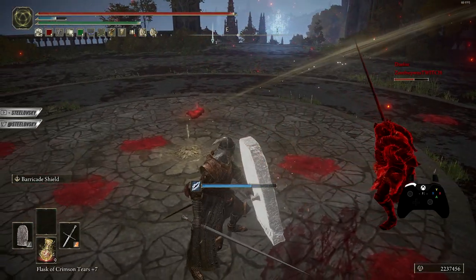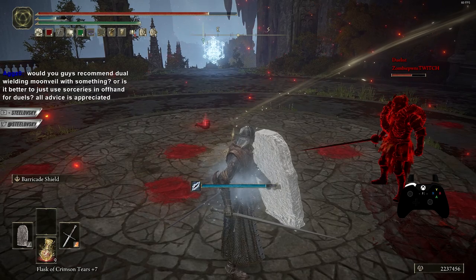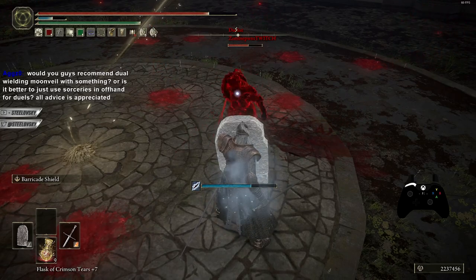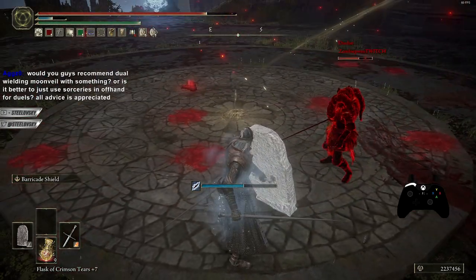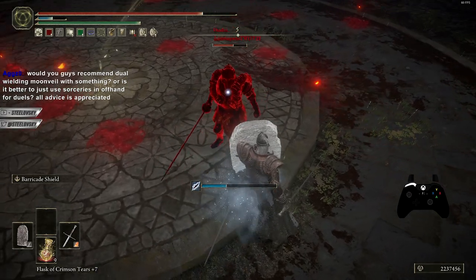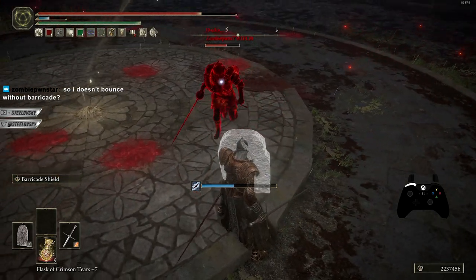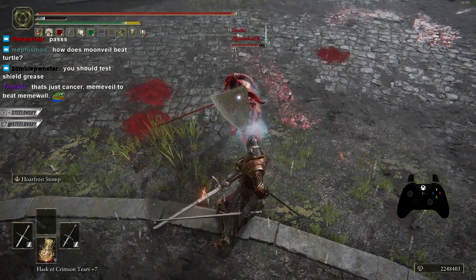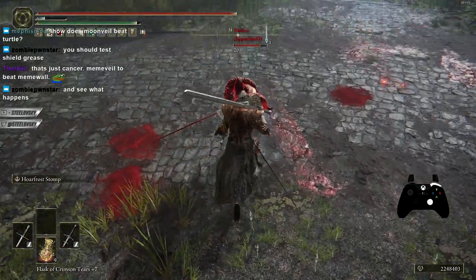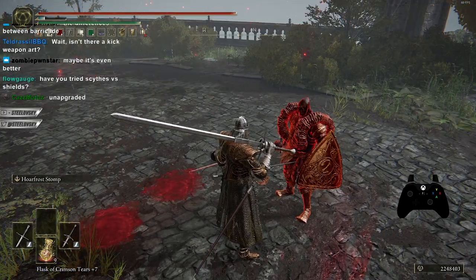Here's something I didn't show you guys: I can apply barricade and cancel the animation. Even though I didn't have it applied yet, I'm just holding L1 and then clicking L2 — it applies without the animation playing. When you get hit, if you time it correctly, it allows you to bounce the enemy's weapon even though they think you don't have barricade applied.